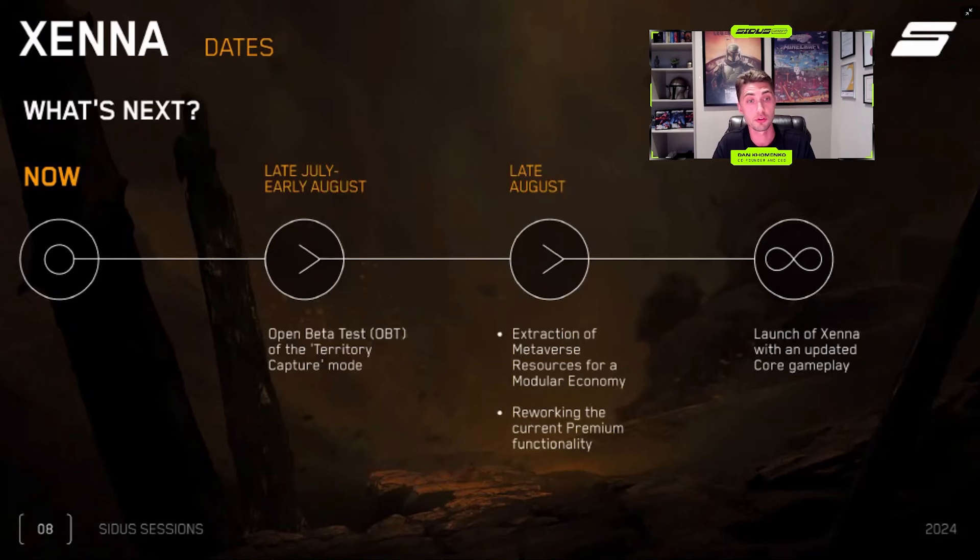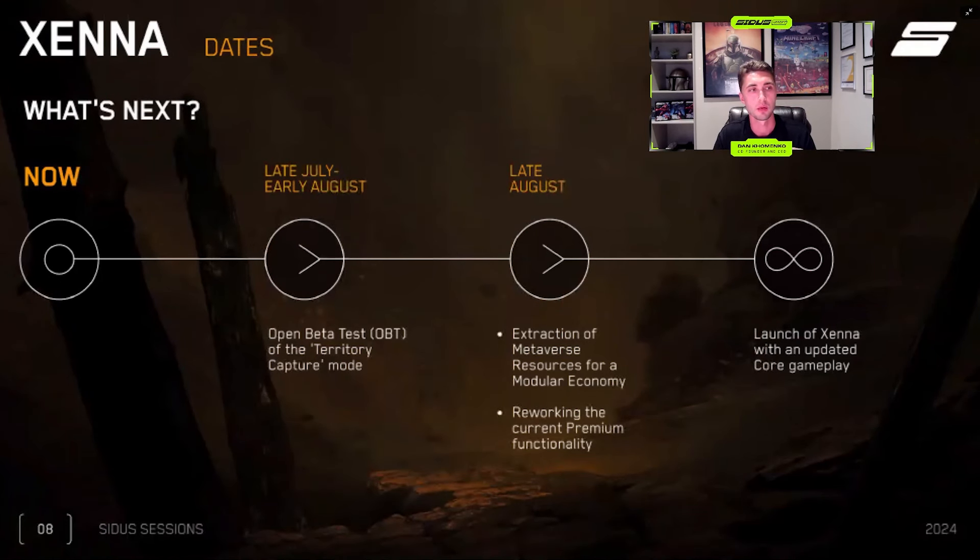Late July, early August we'll have the open beta test on territory capture mode — many of you can apply and test it. Then late August, we have extraction of metaverse resources for modular economy and reworking of the current premium functionality. Later, we'll have a launch of Xena with an updated core gameplay. With these Cytos Sessions, instead of giving you a long roadmap, we're making a nice summary of the next few months so every session comes with little roadmaps giving you an idea of what to expect.